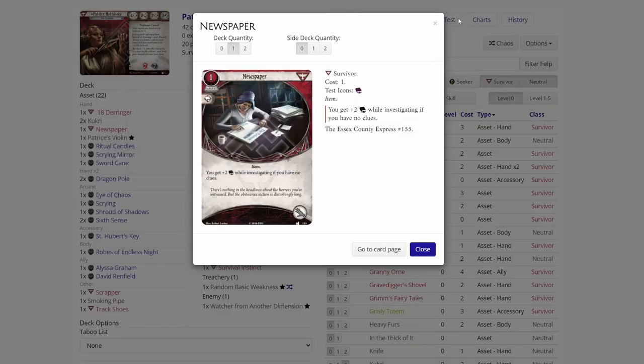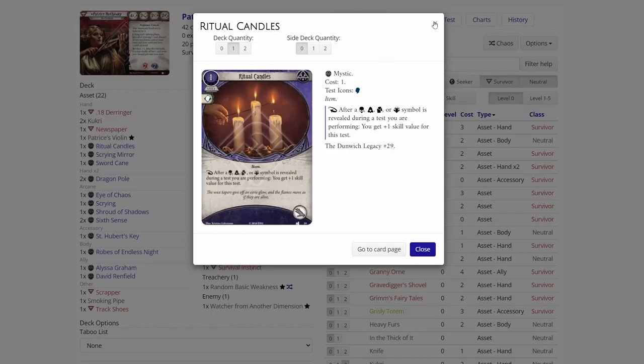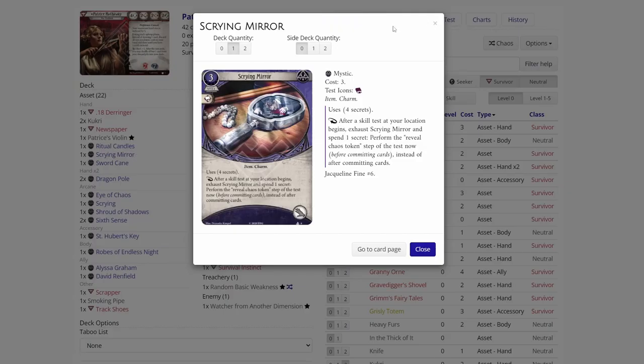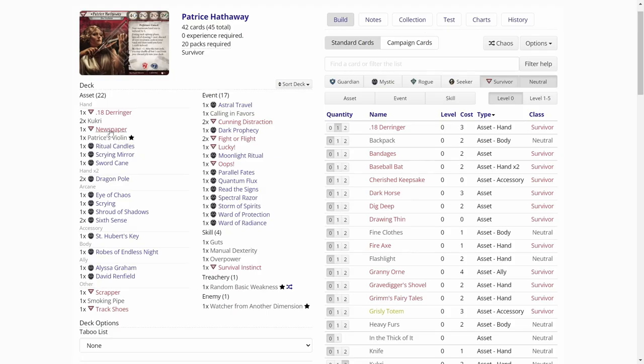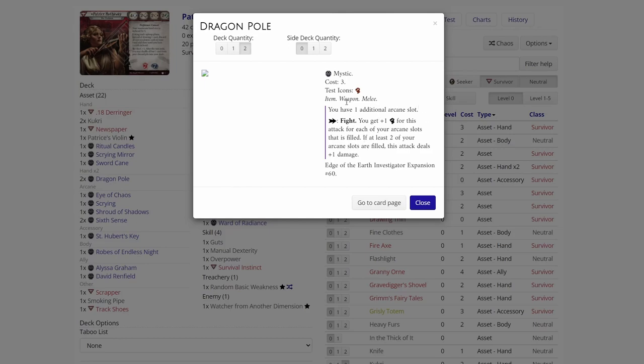We have a Newspaper — actually okay if we want to grab one clue. Ritual Candles, not that exciting. Scrying Mirror, not that good, maybe for the icon but nothing else. It's a Sword Cane — could be good for Patrice because we can fight with our willpower, which is high at four — the other stats are two. Then we have Dragon Pole times two — not that good because we have to fight with our fight stat.